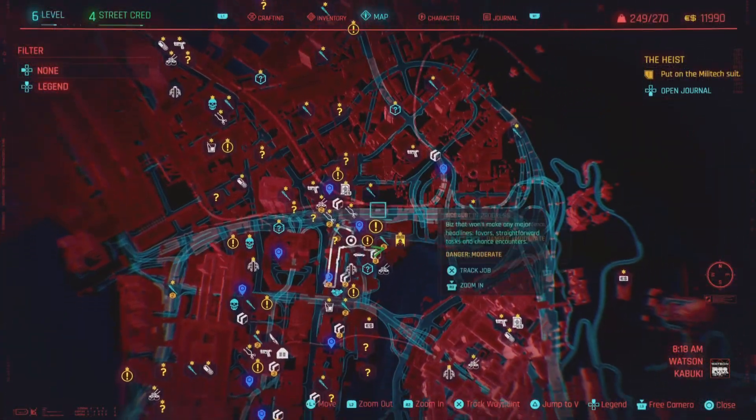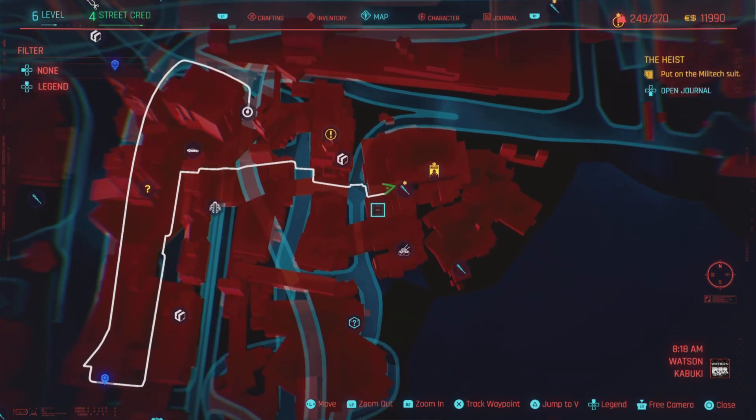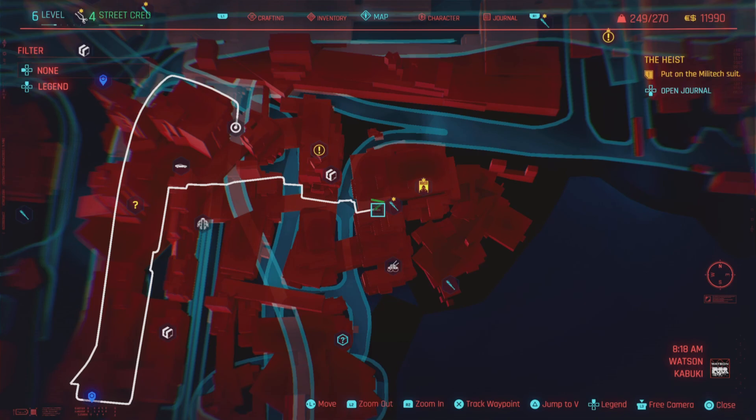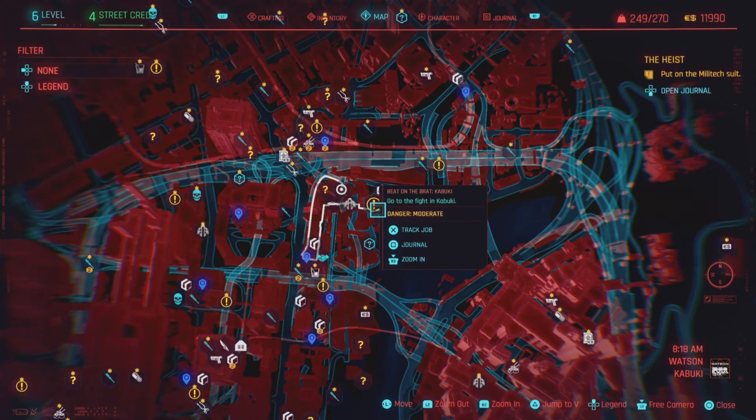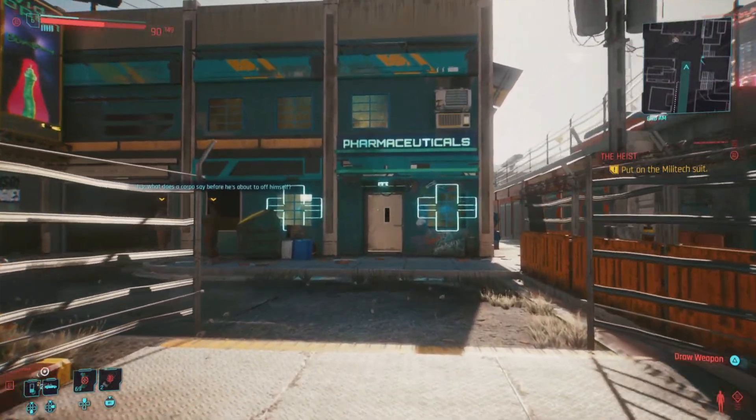Come to this location on the map, which is called Watson Kabuki, or it's near East Kabuki. Come to this point — you can pause here so you can see which location I'm at. Get to this pharmaceuticals building.